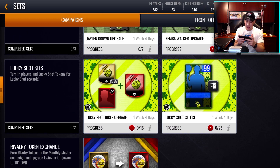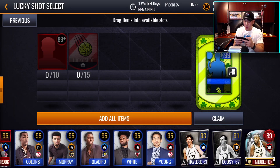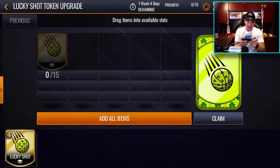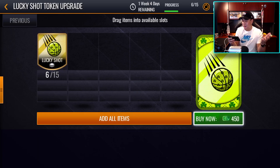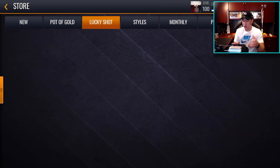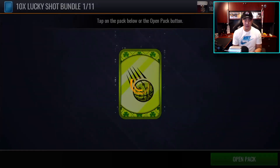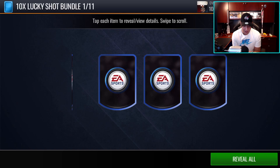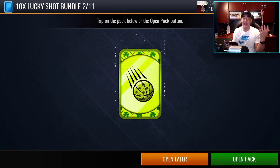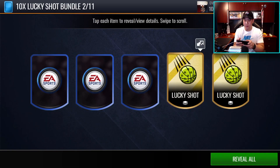Going back to the set — Lucky Shot Select requires 15 of the elite tokens and 10 89-overall players. I probably won't buy this with NBA cash. Let's open a bundle and see what we get. Going back to back with Brandon Ingram right there — kind of crazy. We had a big game today with Lakers versus Clippers, but I actually didn't watch it because I was live streaming on Twitch. Go ahead and follow the Twitch channel if you haven't.